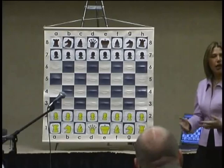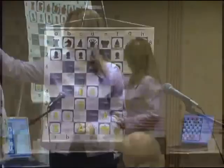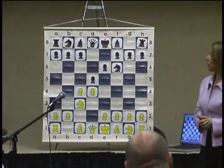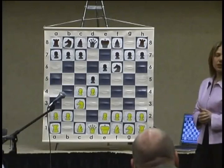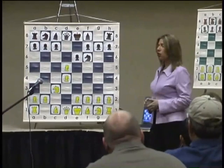I had the white pieces and played d4; he played Nf6. I played c4 and he played e6, then Nc3 and d5. Both of us made very natural moves, and the game transposed to a Queen's Gambit Declined. I then made the exchange variation by trading the pawns, determining the pawn structure — the so-called Carlsbad pawn structure.